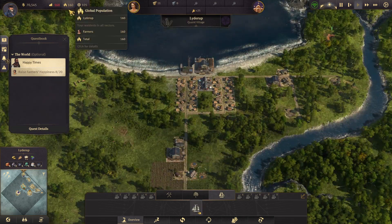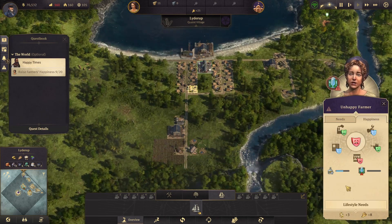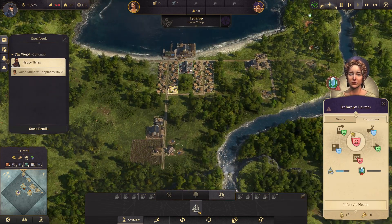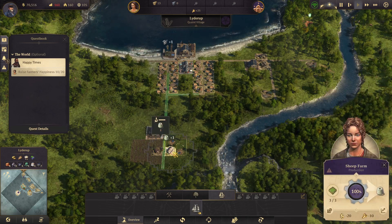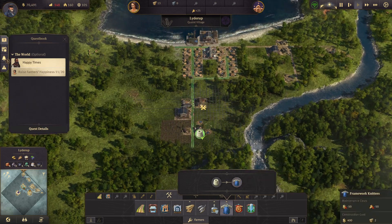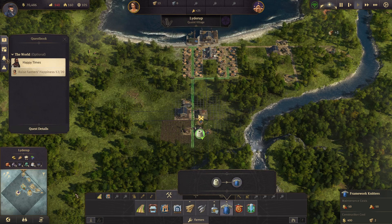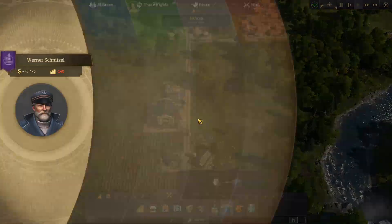There's another island out here that my ship discovered. I should probably send this guy to just keep patrolling. Totally forgot about the ship for a while. Alright, we're up to 160 population. I need to find a way to make these people happy. I still need work clothes — I've got a sheep farm, now I need the framework knitters. I never did build that. I think I'm just going to build it right next to the sheep farm.